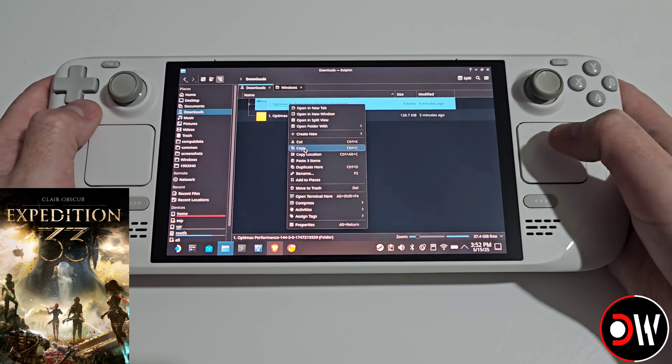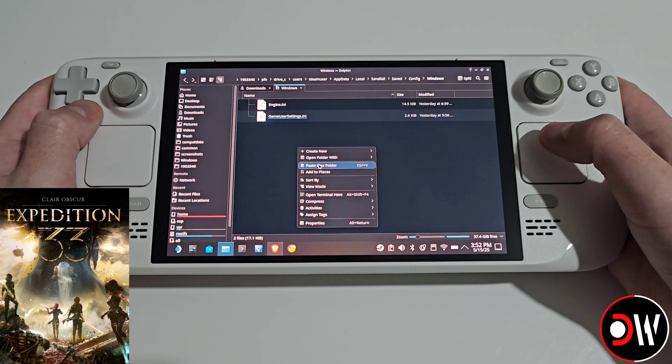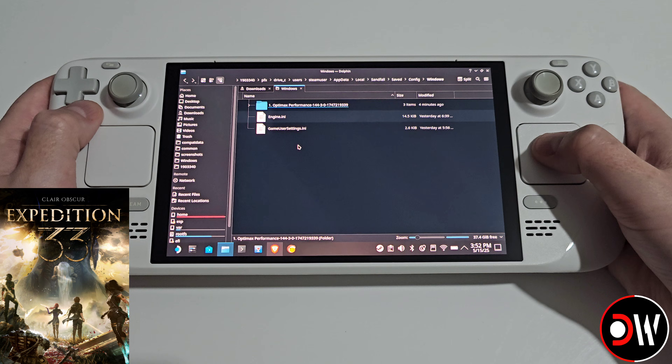From our Windows folder, go to downloads, right-click on the OptiMax Performance folder we extracted, go back to the Windows folder, and paste the mod files in.